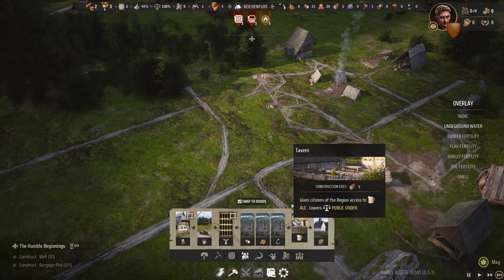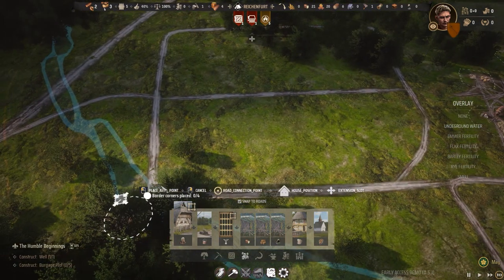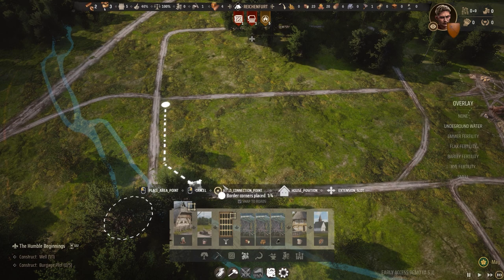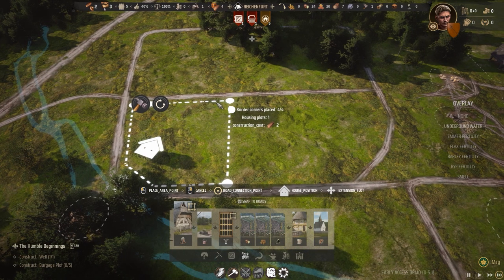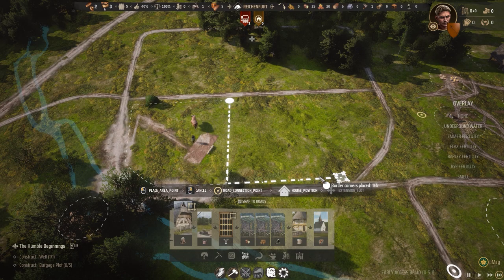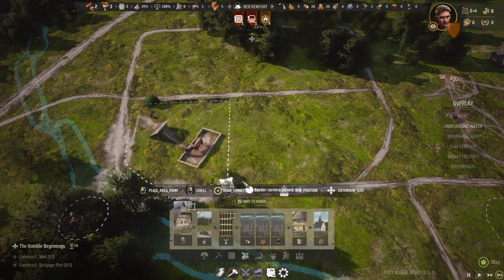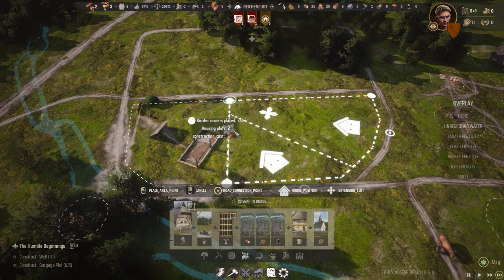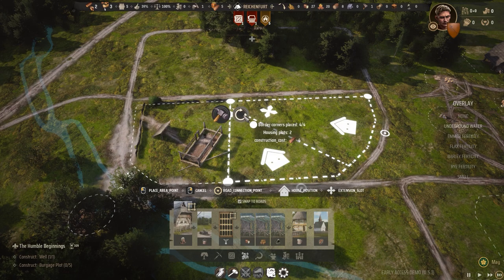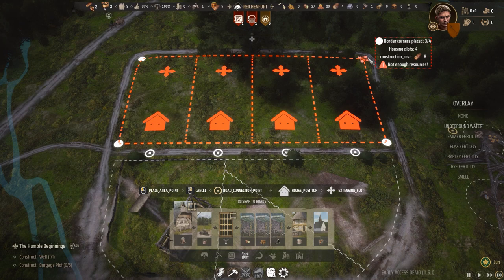Construction costs are two logs for each burgage plot, so we can start placing plots now. Let's put one in this corner — one building fits in there. Going around the corner, that makes two houses already, that's easy! I can click to rotate them. So I can just plot out the whole area like this — we're just waiting for four more logs.